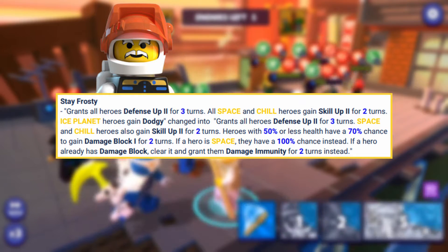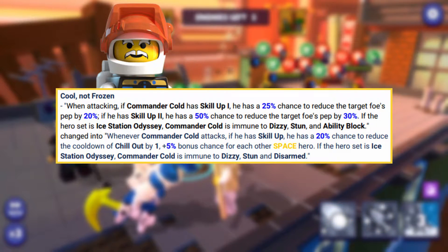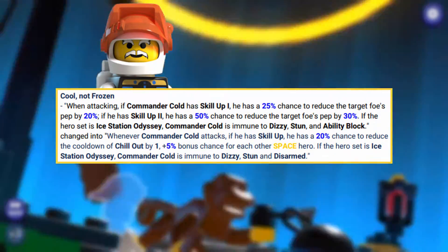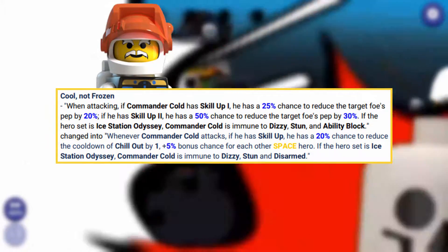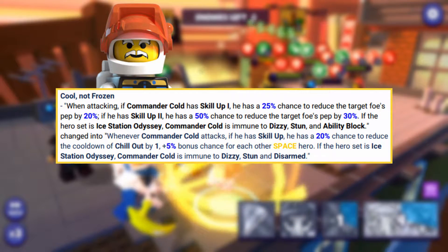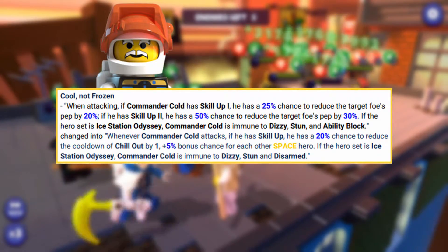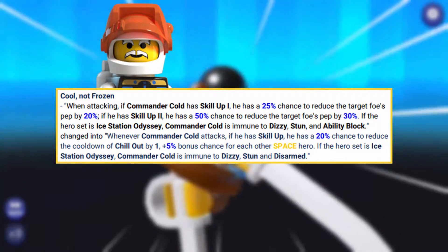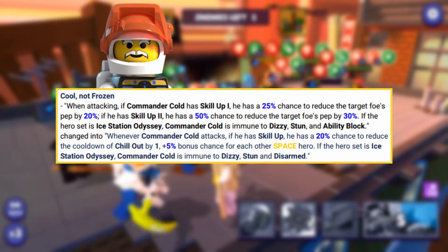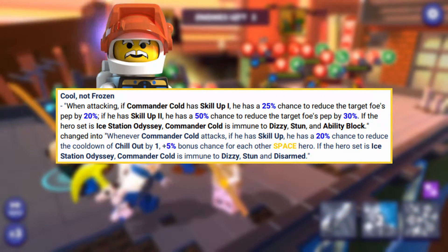That damage immunity ability is very interesting. Then his passive ability has been changed so that whenever Commander Cold attacks, if he had Skill Up, he will have a 20% chance to reduce the cooldown of Chill Out — his Dizzy-and-stun ability — by one, plus 5% bonus chance for each other space hero, so possibly up to 40% chance. And if his gear set is the Ice Station Odyssey, Commander Cold is immune to Dizzy, Stun, and Disarmed, which has remained from his previous passive.